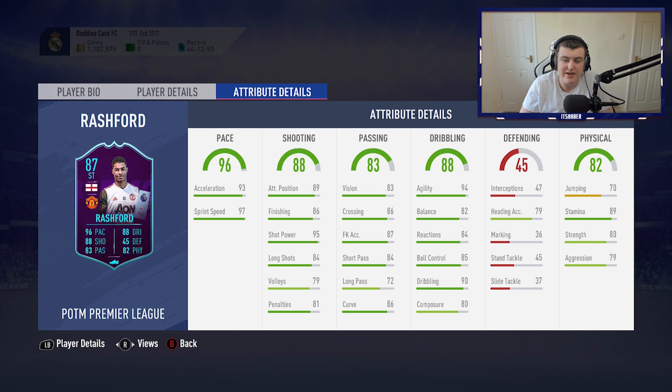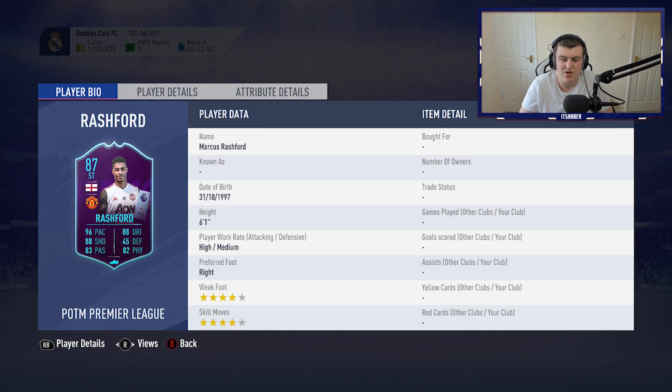Like I said, he's 6'1", but 70 jumping means he's probably not going to win a whole lot of headers. He might win a couple, especially if he's got the balance on the other player. If his balance is better and he's in a better position, he'll probably win a header or two against some center backs, especially the shorter ones — maybe like a Sol Campbell, who for some reason is apparently 6'2" in this game but looks about 5'11" in-game. 89 stamina is great, 80 strength is great, 79 aggression is a bit weak in my opinion, but it's not too bad.